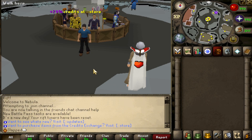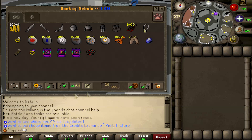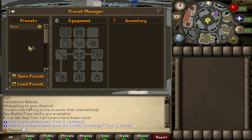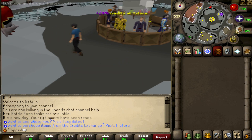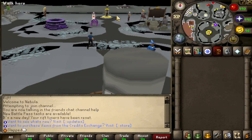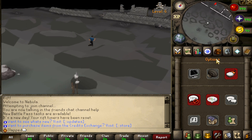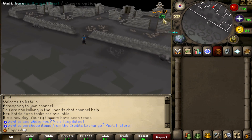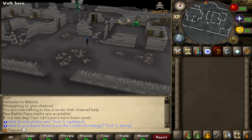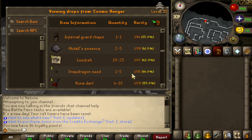Nebula is going to be a custom PK server. If you go in-game and type double-colon gear, you can spawn simple free setups — the DH-1 costs 10 mil. If you go to the bank and press here, you can set up actual presets. If you go north of the custom home, you'll see the wilderness ditch. Running north, you've got a boss, some chests, and the Cosmic Ranger. You can examine it to see the drop rate for all of the different items.